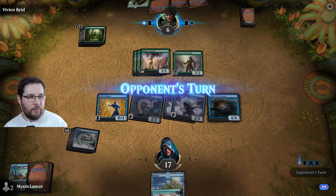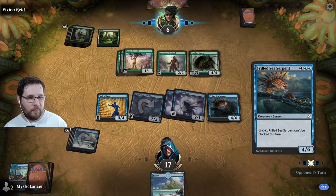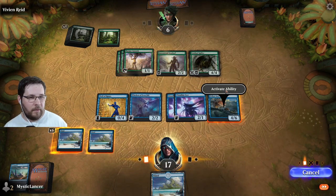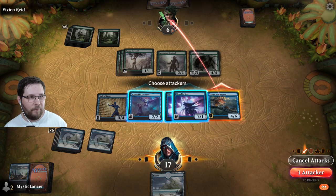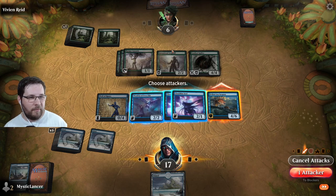We're going to block the sentinel here to block the most damage possible — it's just a good little way to get the most value. So we attack through the air there again. They're down to six life. We can pay seven mana and make our serpent unblockable, which is awesome. So we're going to make our serpent unblockable — unfortunately, that would only get four damage through. We could wait and do that again next turn, but that's a little risky.